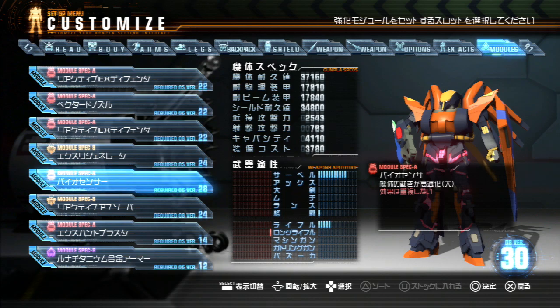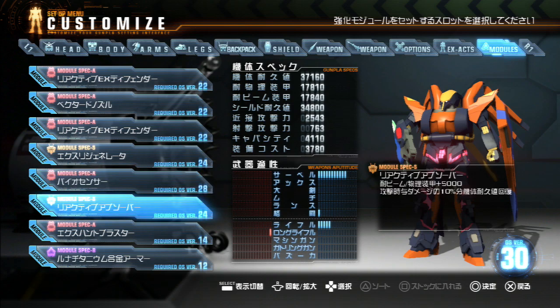With the Hi-Nu Gundam backpack, I move pretty quick. Next is the Reactive Absorber, which gives me 10% health back from all the damage I do, and another 5000 armor to both regular and beam. The extra 15,000 armor has really freed me up to use slightly less well-defended parts so that I can get as much melee power as possible to pump into that Hypersword.